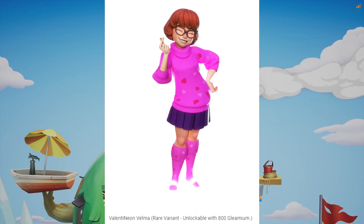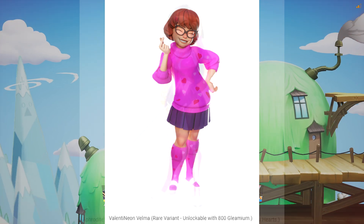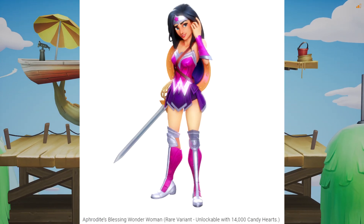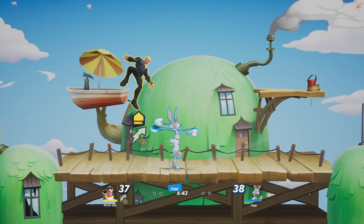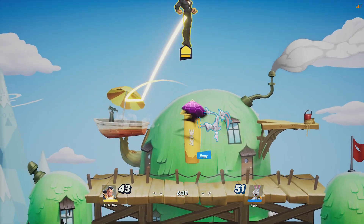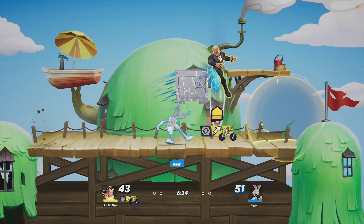Next up, we got Valentinion Velma, a rare variant that will cost 800 gleamium. And last but not least, we got Aphrodite's Blessing Wonder Woman, a rare variant that will cost 14,000 heart candies — so this one is a free skin, which I'm glad because I kind of like this one. Those are all the new Valentine's event skins that will also give you double candies when you play matches wearing them.